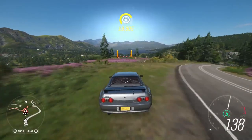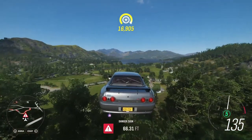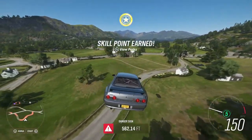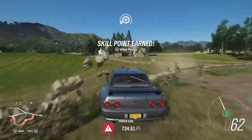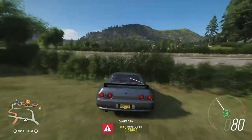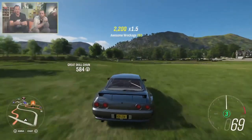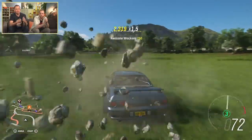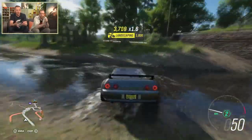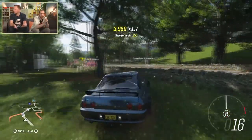Bonus boards also return and are scattered across the map, like every Horizon game so far, giving you discounts at the upgrade shop. When driving in cockpit view, you now also have the ability to remove the steering wheel from view completely — this is available to all cars, not just a select few. And if you end up smashing into one of the iconic dry stone walls, simply drive away and come back in a few minutes and it will actually be repaired. Smash it down again — have some fun.